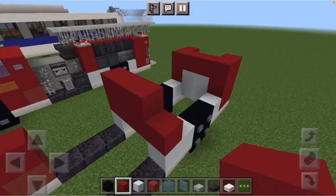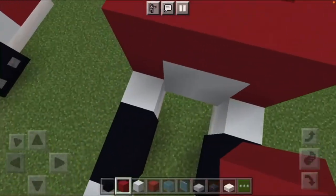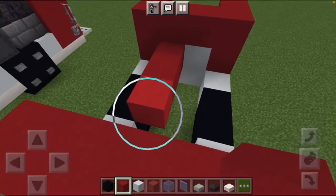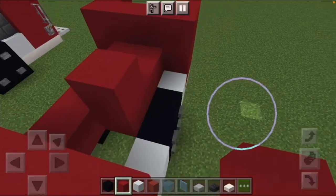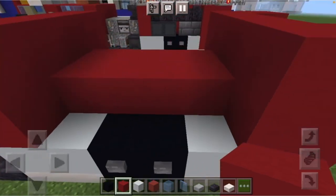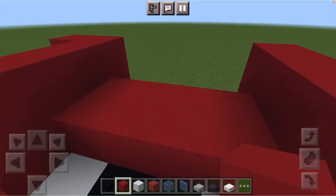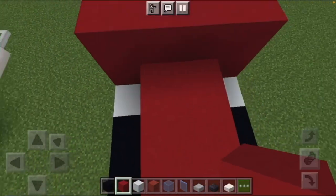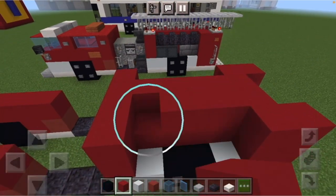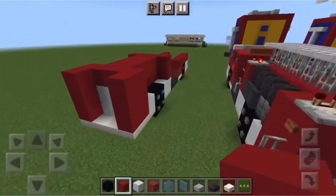Do two rows of red concrete at the back. Where the gap is between the back wheels, fill in red concrete above and between the wheels — that's the shape of the back of the fire truck.